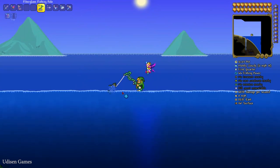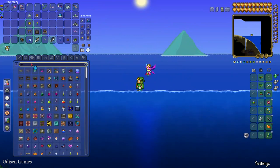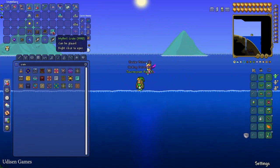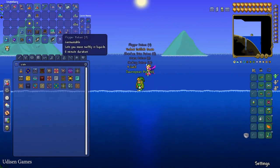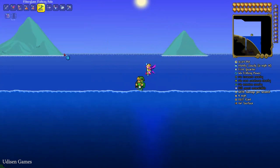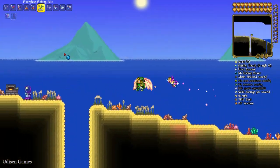You can get Mithril Crates and other crates from fishing. You can obtain the Mithril Crate only in hard mode, after you kill the Wall of Flesh. Press the right mouse button to open a crate and receive different random potions, including the Obsidian Potion, the Flipper Potion, and several other potions, ores, and cool materials. These crates have extremely good loot.